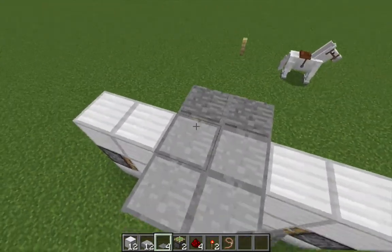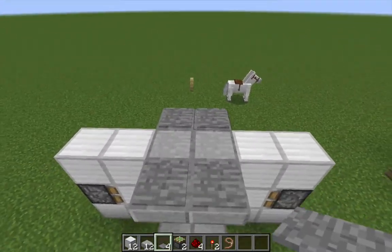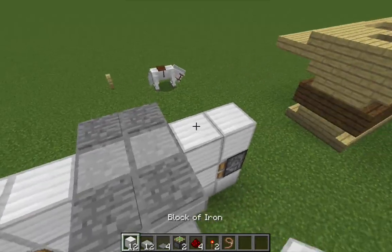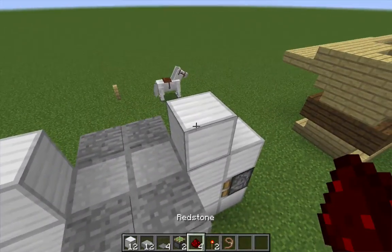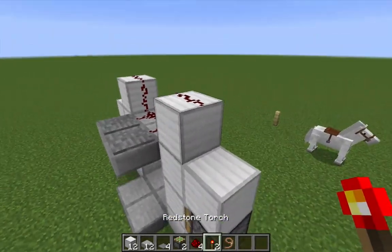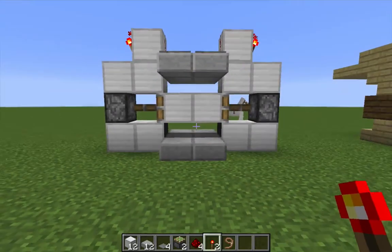Up on the top here on either side, go ahead and place four pressure plates — these do have to be stone or wooden pressure plates, two on each side. A block on either side with a redstone wire going all the way across, and a redstone torch on either side of those blocks. And that is it — that's the whole thing.